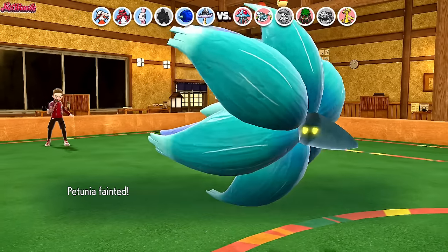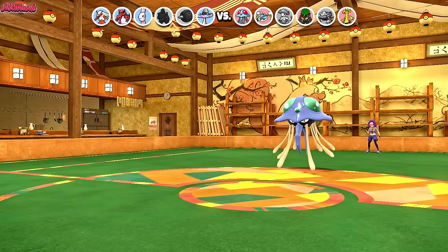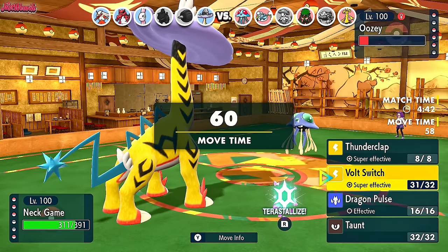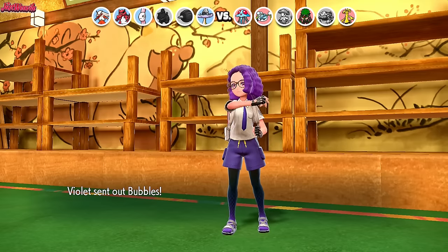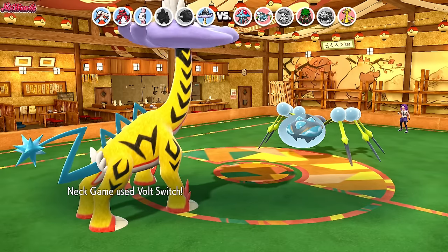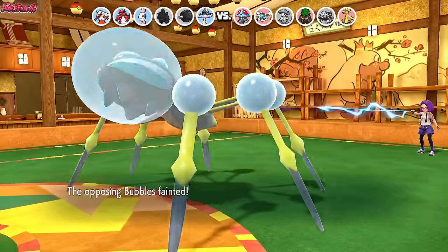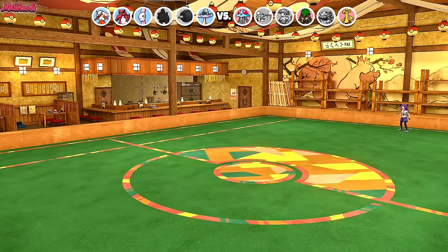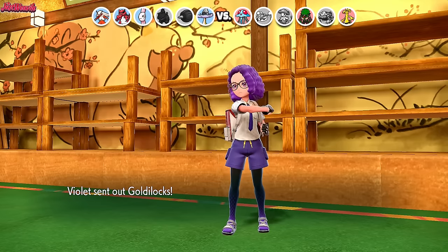This is not the end of the world — we have Raging Bolt. We go straight into Raging Bolt and go for Volt Switch 100% of the time to scare things out. They withdraw Tentacruel. Araquanid — Bubbles — comes in. This Volt Switch is going to do a tickle to the Araquanid unfortunately. Now they get a free switch-in on whatever we bring. Probably Tentacruel. But we can do this with Blaziken — we bring Blaziken in, hoping to take out Araquanid. Gholdengo comes in instead.